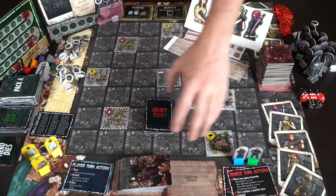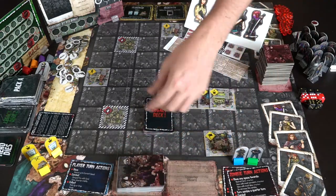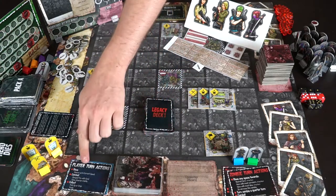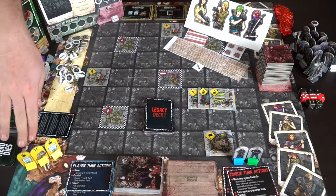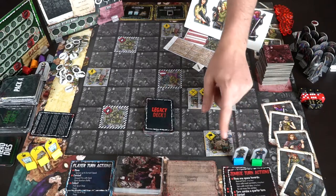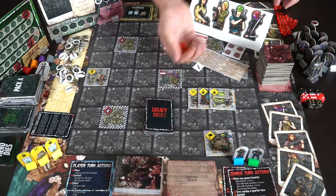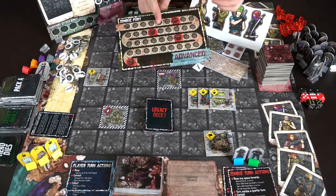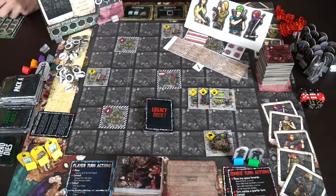You'll have the board showing you where to place everything. There's a stack of zombie encounter cards — whenever zombies move into a player's space, you flip one over and see what happens. You've got player reference aids, unique objectives in yellow, food and water tokens, your characters, and a zombie fury tracker. The tracker starts at the base level and advances to more difficult versions, determining how many dice the zombies roll.